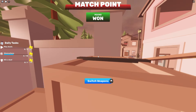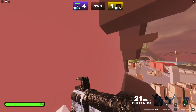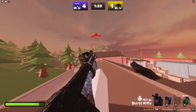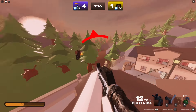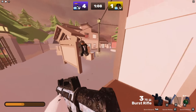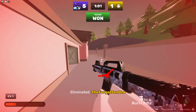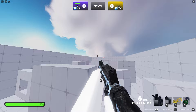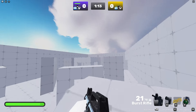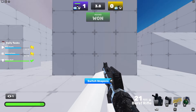There we go, 3 HP. Alright, I'm gonna use burst. There we go, 3 HP. Keep using that medkit, jeez. He's pretty low. Might be able to get him with a grenade. He also had medkit. Burst is just that good.